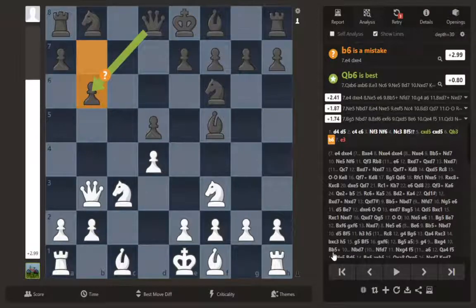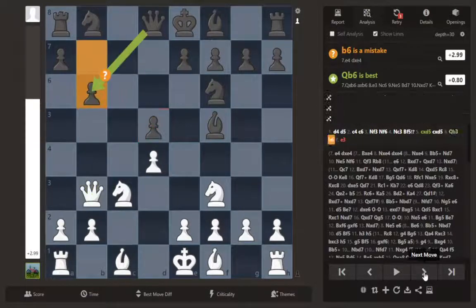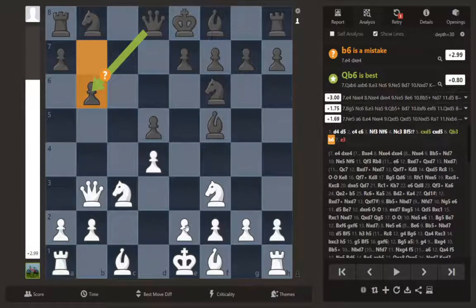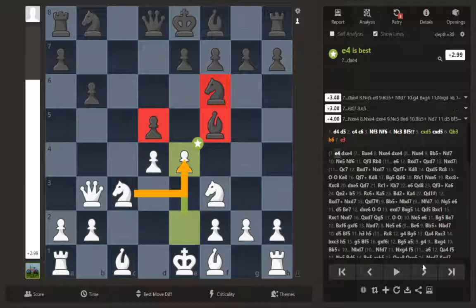Now I want to get back to my missed win on move seven: e3. This is a pretty crazy position. The issue with b6 is more tactical than anything else. In this position it's very calm — about 0.4 to 0.5, just an equalish position where he's given me somewhat of an edge by letting me attack these pawns. But he chose b6, and the response to b6 is e4, giving up a pawn.